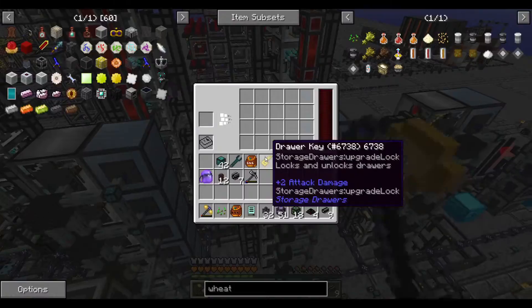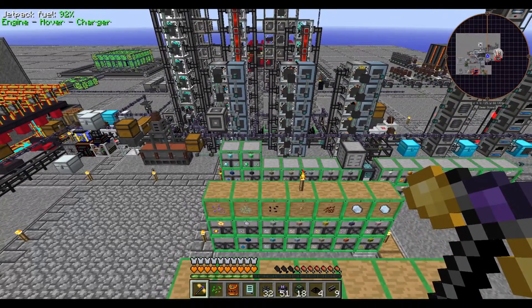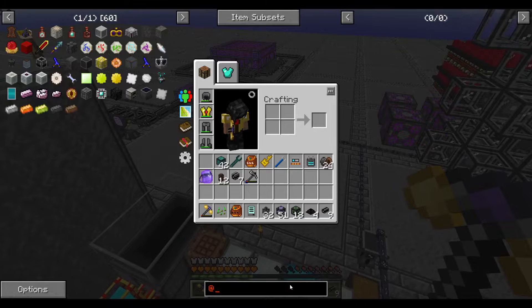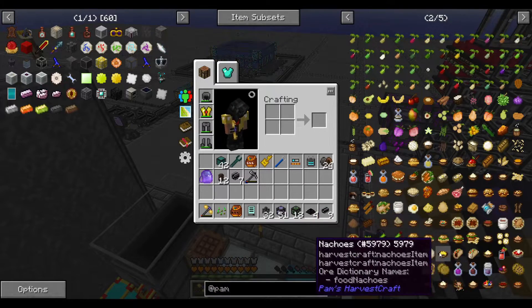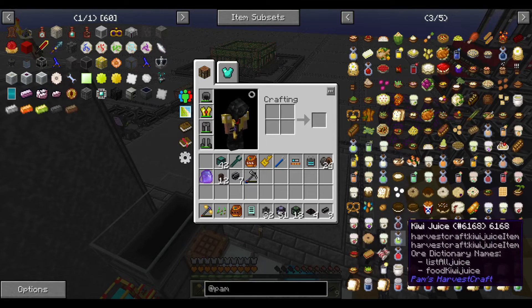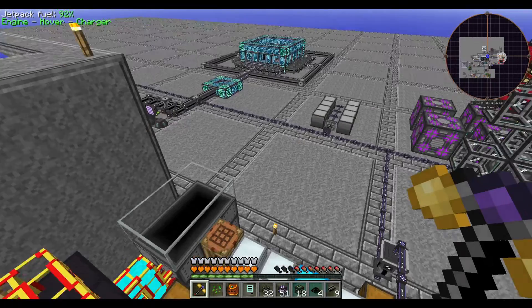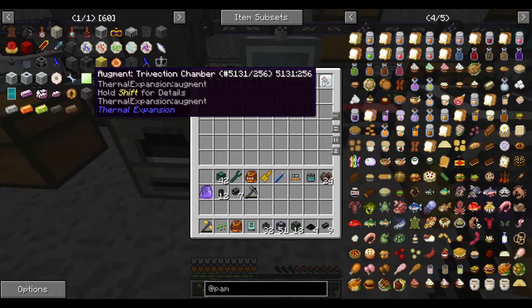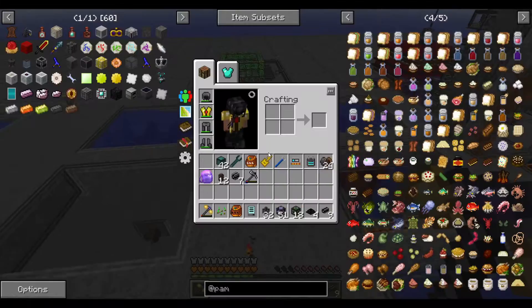Right now our network is small enough that it's manageable, but if I want to keep feeding all of our sieve slaves some food to make things work faster, we're going to need a better food. So let's start things off today with that. There are plenty of options — Pam's HarvestCraft has no shortage of food options — but I'm going to go with one that is very easy to make and takes advantage of a food doubling recipe. There's this augment in Thermal Expansion, the trivection chamber, that basically doubles the output whenever you cook something.